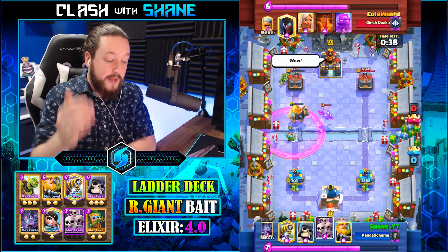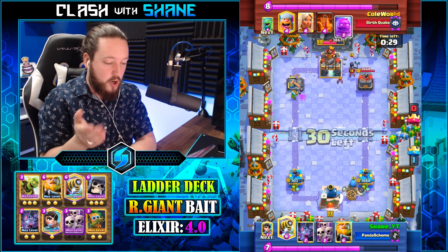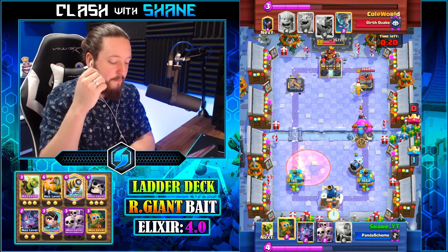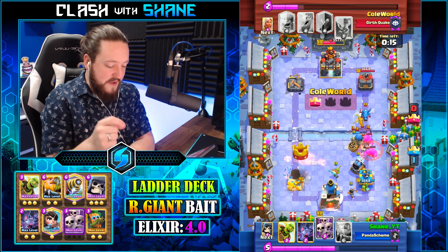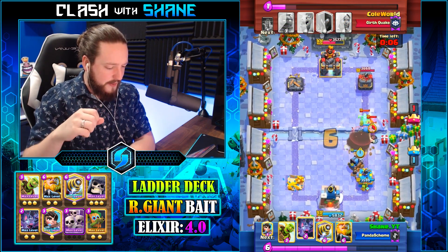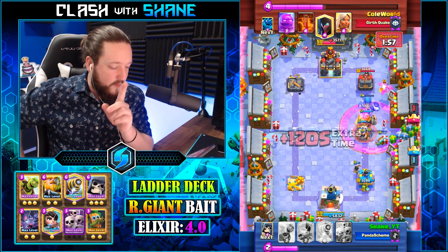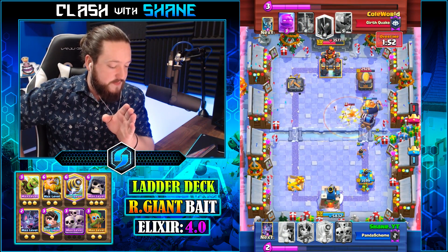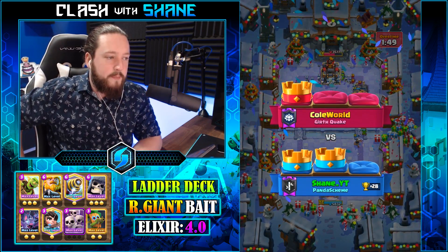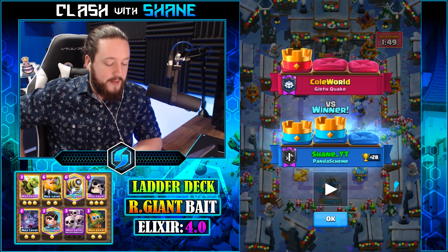Giant bomb explodes, everything's dead, path is cleared, RG walks in and shoots his tower. Goblin barrel does work, tower goes down — he is thoroughly impressed with my skill. Now we have a one-crown lead. He's got poison in his deck so the left tower will probably go down and we'll be playing for a two-crown victory. Sparky with the giant skeleton absolutely demolishes this elixir golem push. Thankfully the sparky is just out of range of the electro dragon. Giant skeleton goes down, RG in behind it. Sparky still alive — dark up, giant bomb explodes, kills the baby dragon. Battle healer dies to the sparky blast, RG destroys everything, tower goes down. Two-crown victory — very rough start but definitely a reminder not to give up too early.